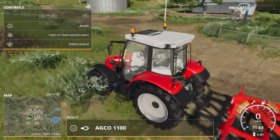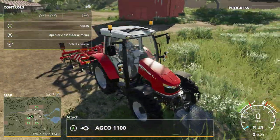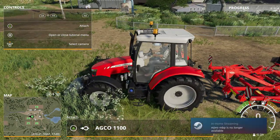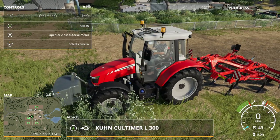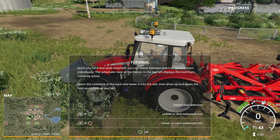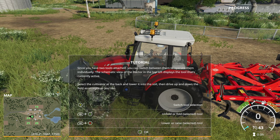We attach by pressing A. Press A and we attach the weight, and if you press A again — this is on my Xbox One controller, yours may differ — you have attached the cultivator. Now if you have two tools attached, you can switch between them by pressing a certain button, in this case the Y button for me.